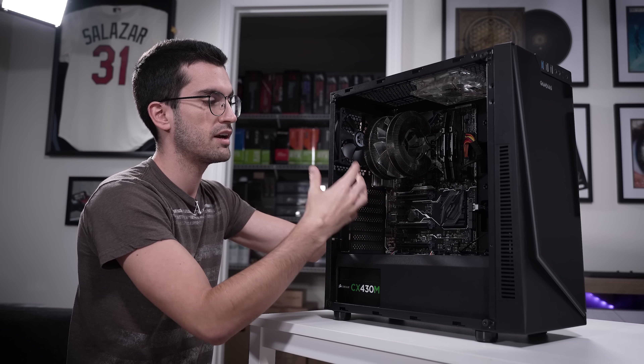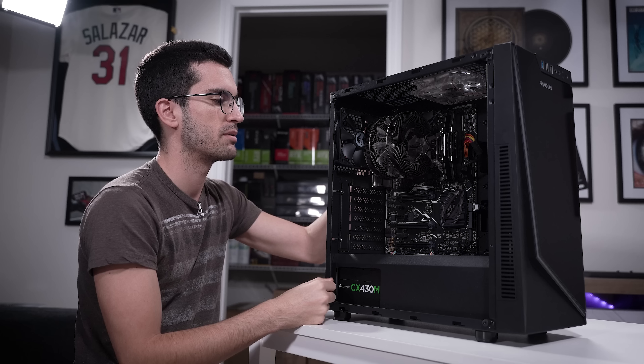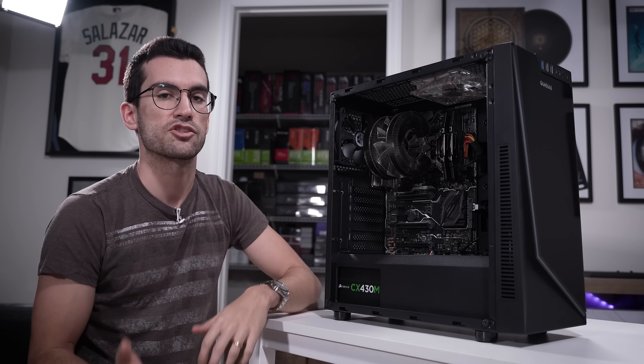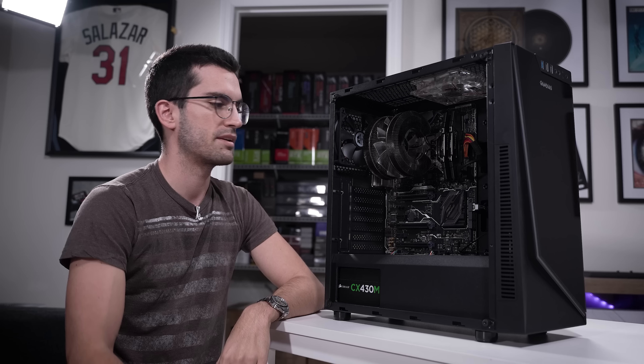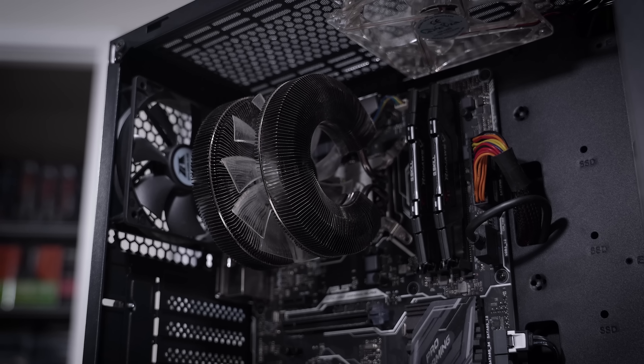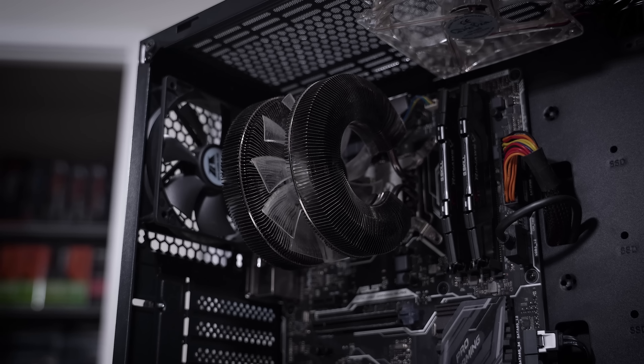Normally if a discrete card is in here, the motherboard will default to that as the primary video device, but if no such card exists it'll default to the IGP. That's pretty normal. But with everything remaining the same — quote-unquote — with the exception of the case, he's not getting a picture out, so it's probably some degree of user error if I had to guess, although we've seen weirder instances on this channel.